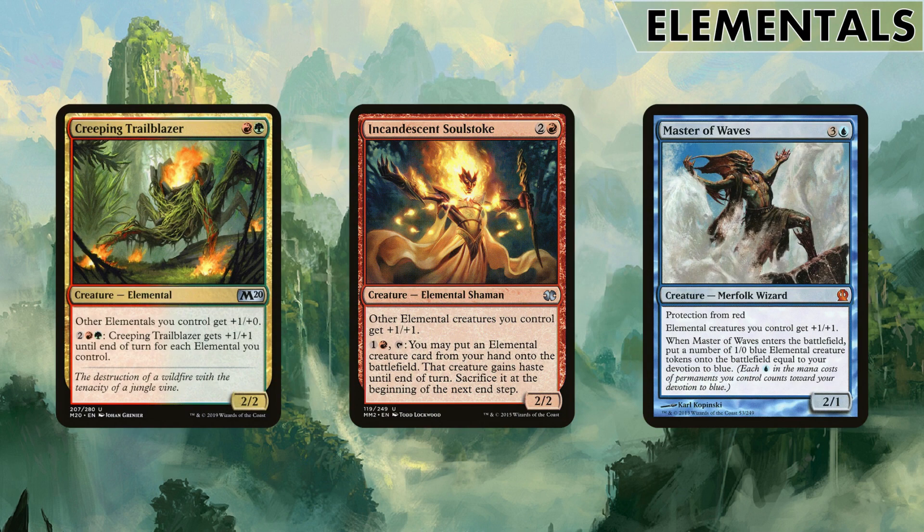Into the meat of the deck - the elementals. There are a couple of elemental lord-like cards. You've got the new Creeping Trailblazer, a 2/2 for two which buffs other elementals, and you can pay four to buff by the number of elementals you control - in this deck that can be quite a few. Soulstoke buffs all elementals and lets you cheat an elemental from your hand onto the battlefield with haste to fling at your opponent, though it has to die at end of turn. Master of Waves himself is not an elemental but the fact that he brings an army and buffs all elementals is really handy.